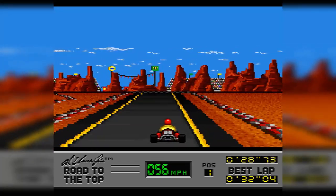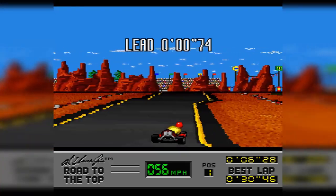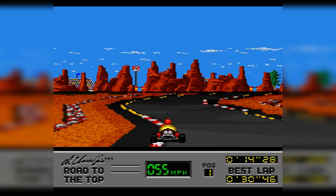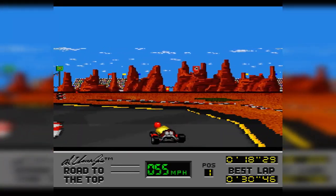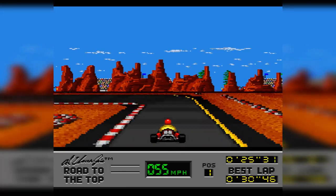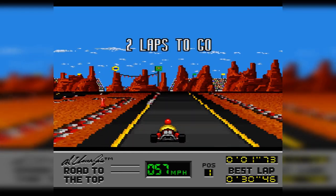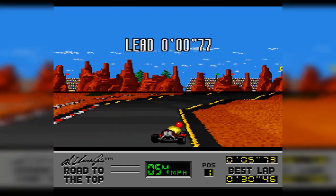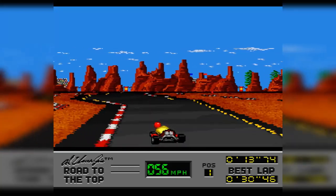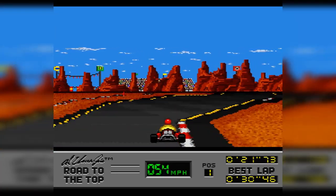You have to pull a full U-turn, which costs you a lot of time. It's frustrating, because this is the kind of thing that most people normally check before the race — walking the track — especially for commercial courses used by the public. The AI will occasionally hit the patches, but not with the same regularity as the player, because many hazards are placed just off the ideal racing line. So I can't quite recommend it.